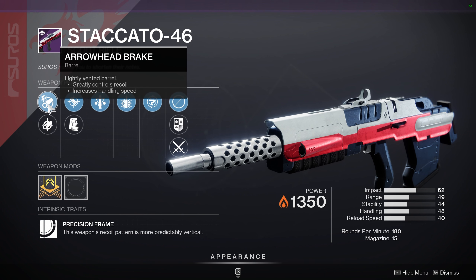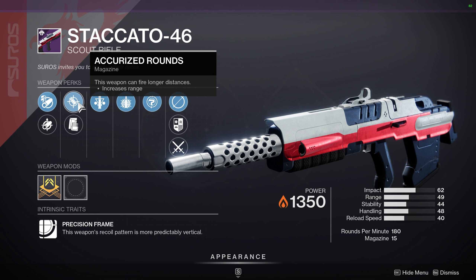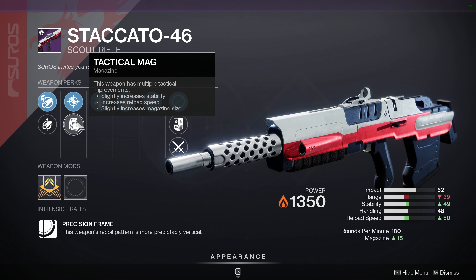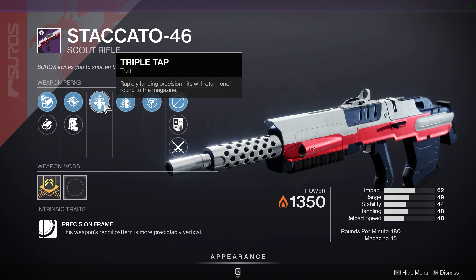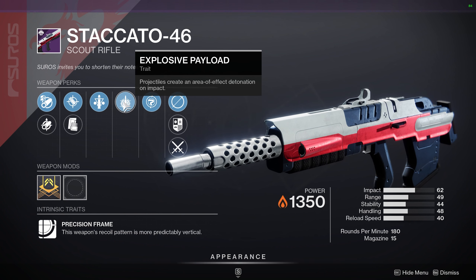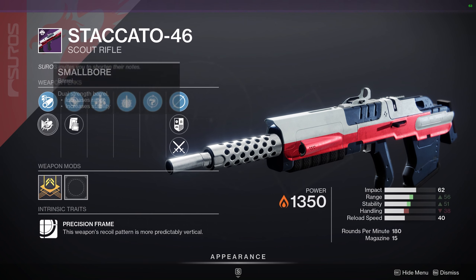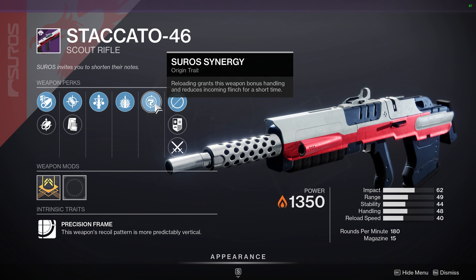The roll that Banshee is selling this week has Arrowhead Break and Small Bore in the first column, then Accurized Rounds and Tactical Mag in the second column, then Triple Tap in the third column — which is an excellent perk — and Explosive Payload in the fourth column, which is also an excellent perk. This is an extremely well rolled Scout Rifle with decent options in those first two columns, and you also have the Suros Synergy Origin Trait.